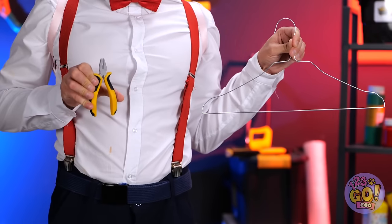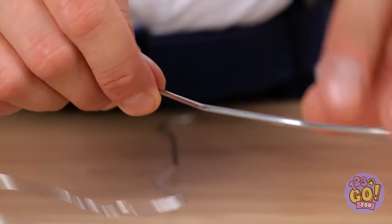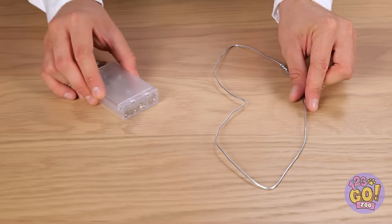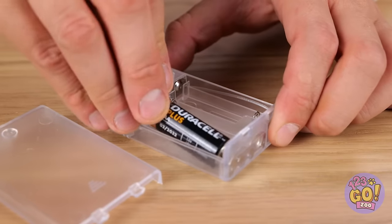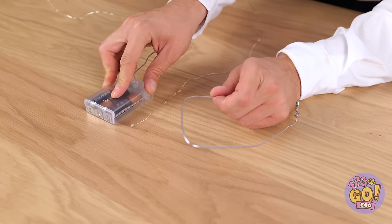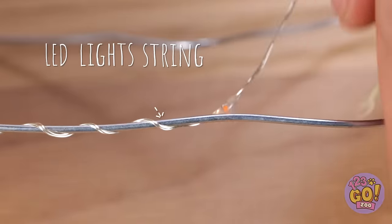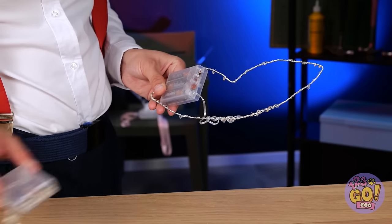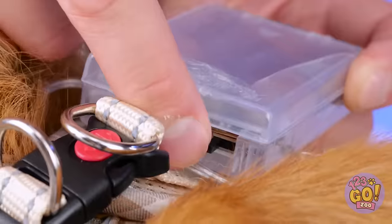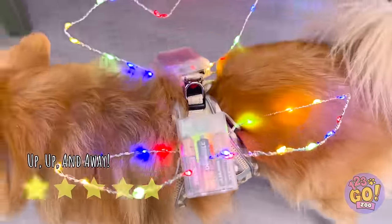Just start with an old metal hanger and unwind the coil at the top. Now we'll need to bend it into a B shape. Hook up some batteries, take this wire and wind it around the shape. Now we're going to need two of these wings. Ready for your maiden voyage, Cookie? Let's turn on the lights. Now you're our own little firefly.